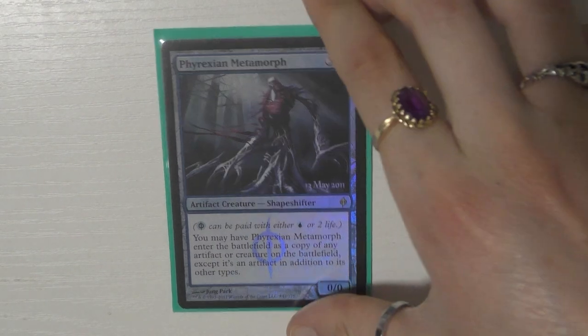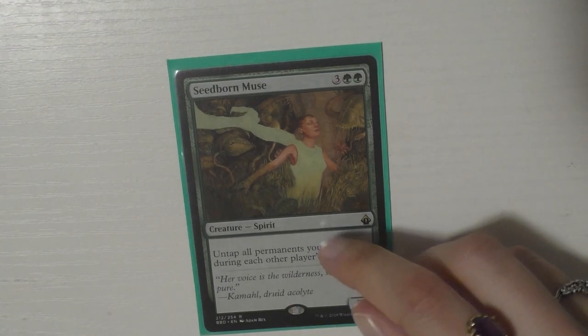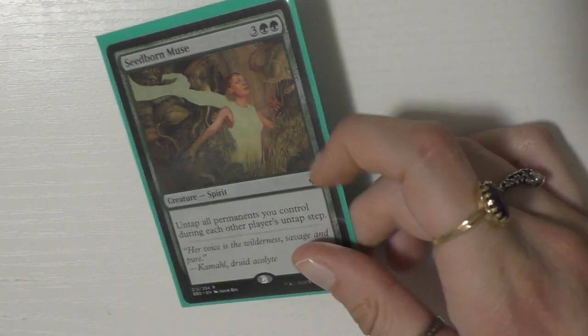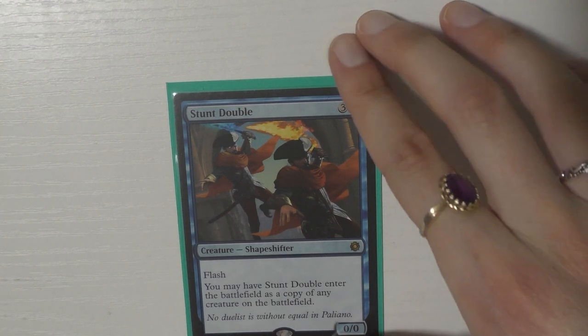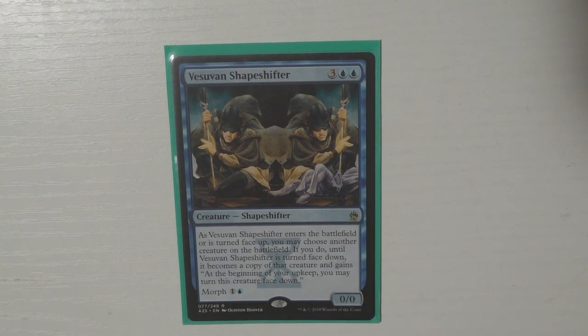These clone cards kind of do what they do, you know what I mean. Then I have Sakura-Tribe Elder, Seedborn Muse — which is just one of the MVP house cards in this deck absolutely. Then Stunt Double — a lot of these four-mana shapeshifters, I just have a lot of them. Stunt Double has flash which I really like. The last one is Vesuvian Shapeshifter — my only morph. Maybe I should put another morph in just to throw people off.